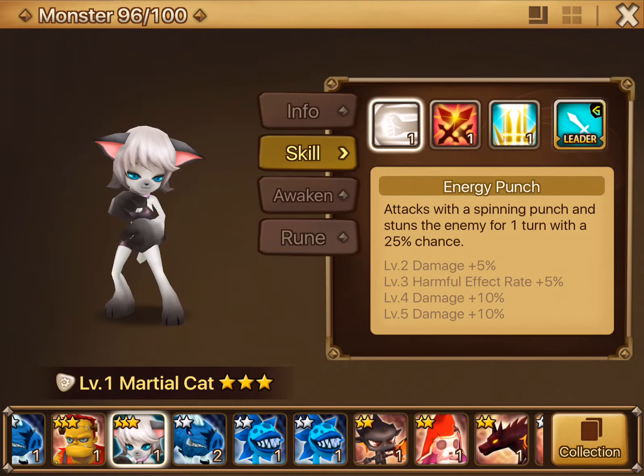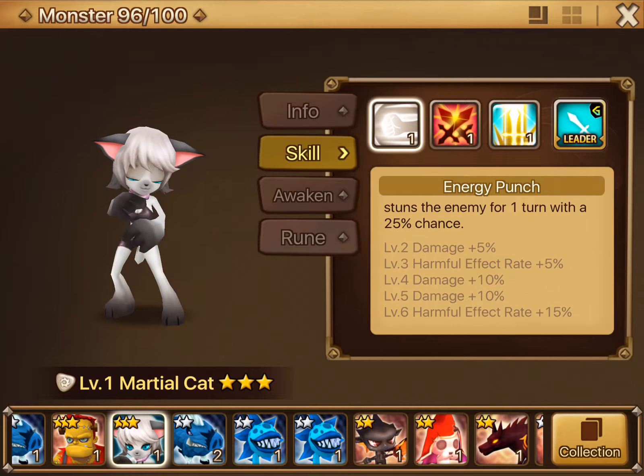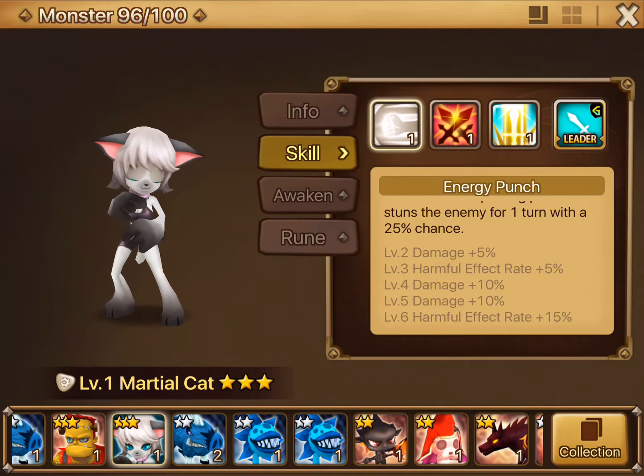Her skills are Energy Punch — attacks with a spinning punch and stuns the enemy for one turn with a 25% chance. And as you can see, you can increase that to a 45% chance, which is pretty good for a stun.